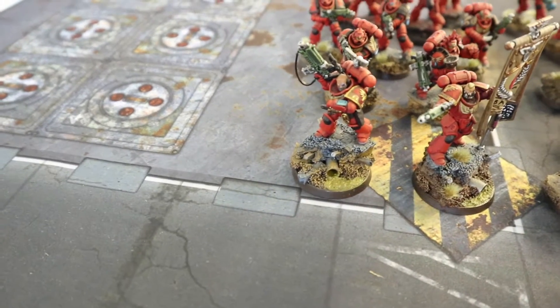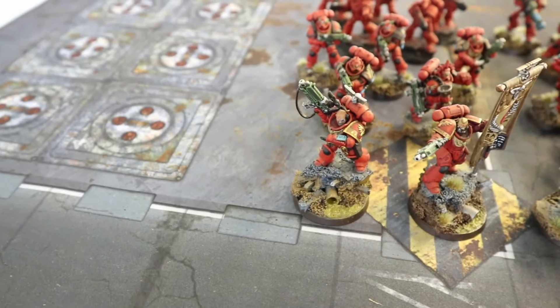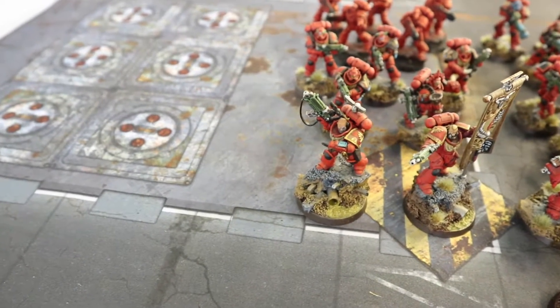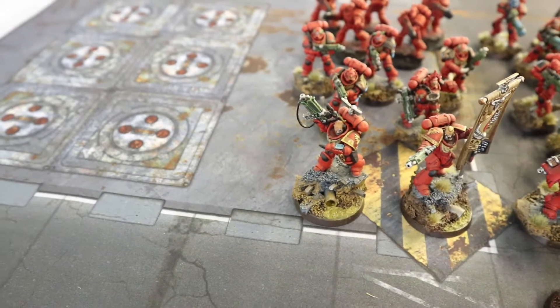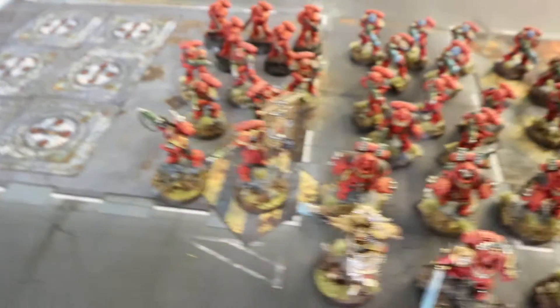My fourth HQ is a Lieutenant. I'm going to try him out with the mastercrafted auto bolt rifle — three shots, damage two. I just want to try it out. He can punch in combat too but I don't really want him in combat, which sounds funny for Blood Angels.